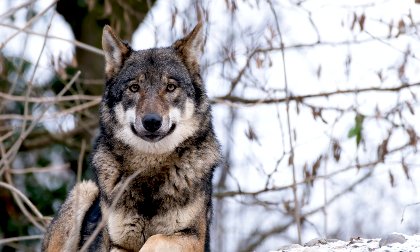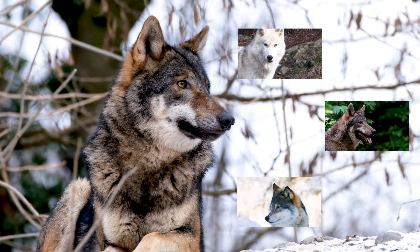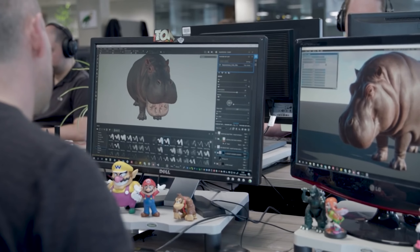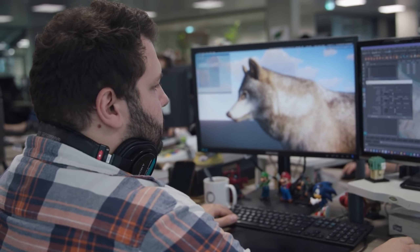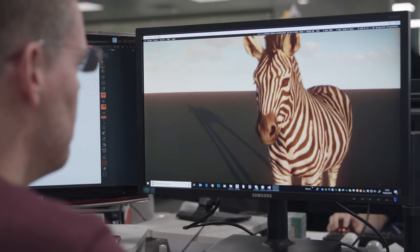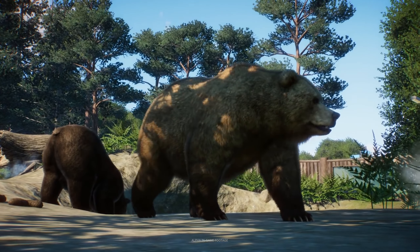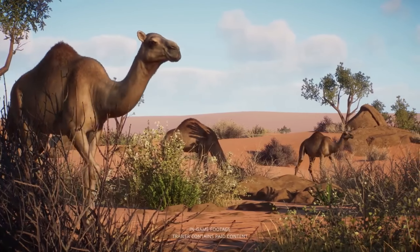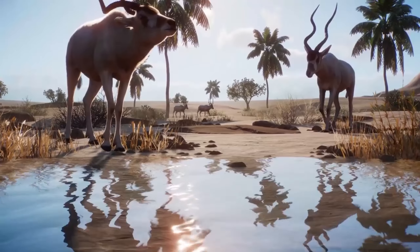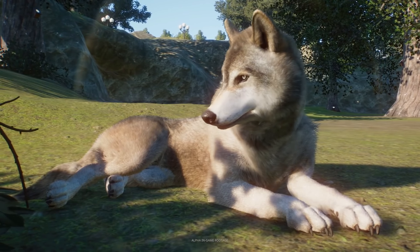If Grey Wolves should be represented by one generic version and/or one or multiple subspecies, it's of course a matter of opinion. Personally, I prefer specific subspecies for the species, where at least some of the subspecies are quite easy to tell apart by the look of them. This is the case with animals like brown bears and tigers, and so it is for Grey Wolves. Especially in modern games like Planet Zoo, where models can be made very accurate looking, although the Timber Wolf is far from one of Frontier's best models.